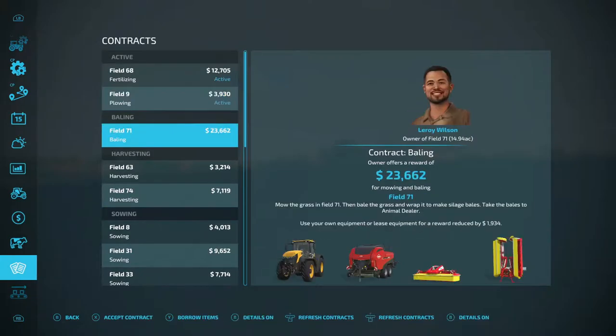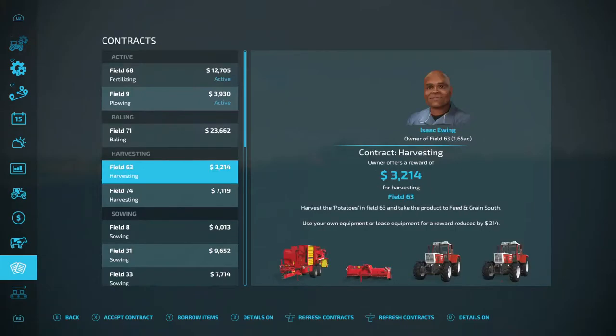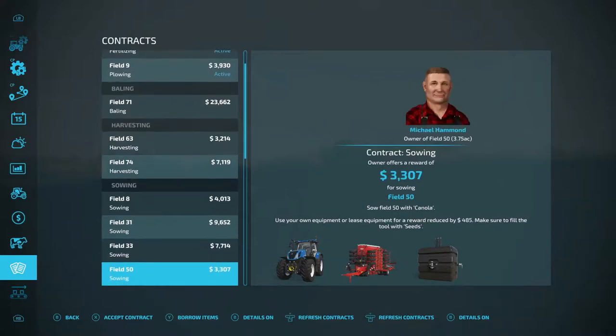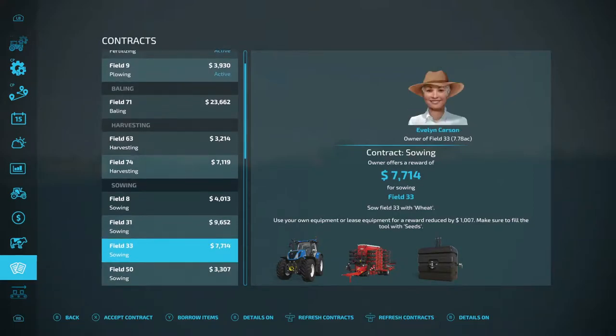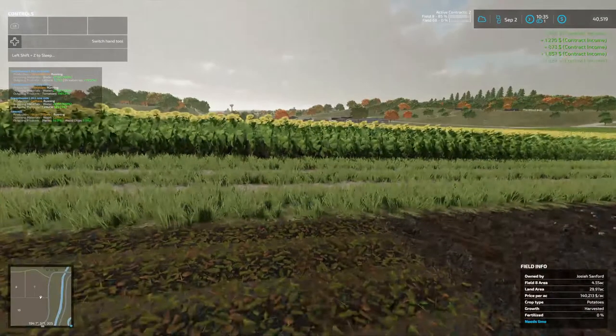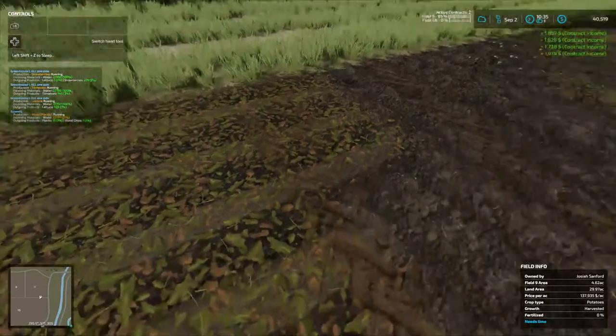I'm not going to do the baling. I'm not going to do these two harvestings. The sowing ones — I don't know, it's wheat. We might, I don't know, all depends. But we are up to $40,000.